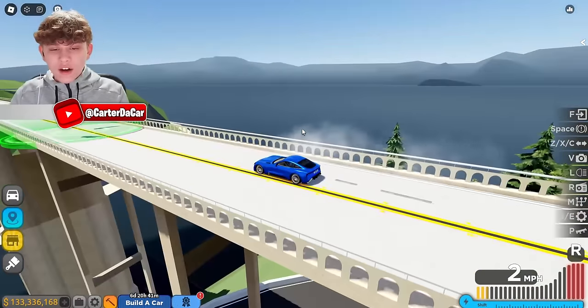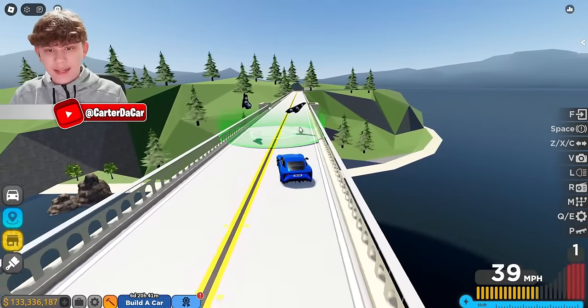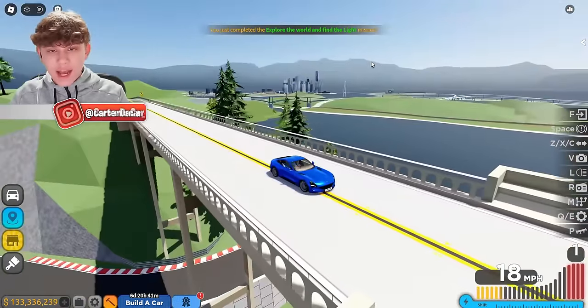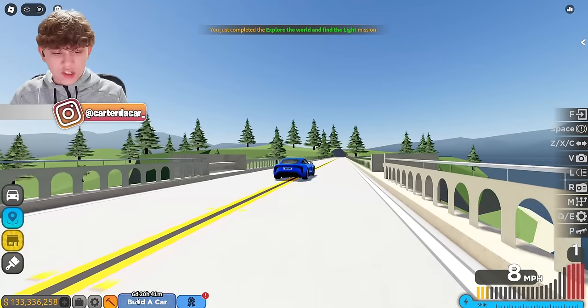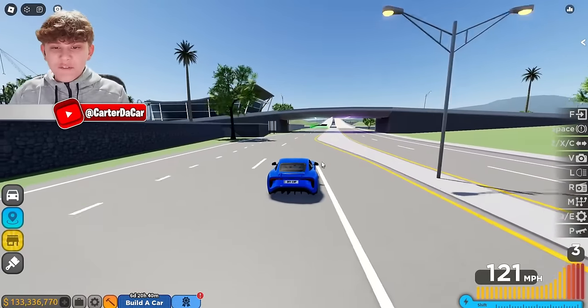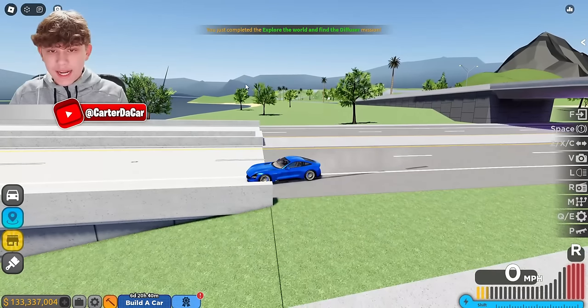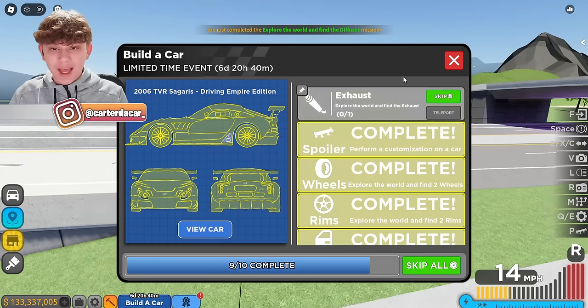I've just found our lights. They're basically on this bridge above the circuit race, which leads to the lighthouse over there — you'll find the lights right here. Let's go ahead and claim them. Now we just gotta find our exhaust and diffuser. I've just found the diffuser — it's on this bridge over here that leads to the circuit race island. You can see we found the diffuser. Let's go ahead and claim it.